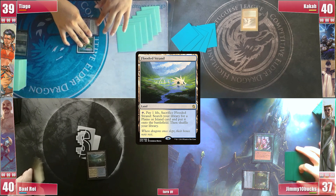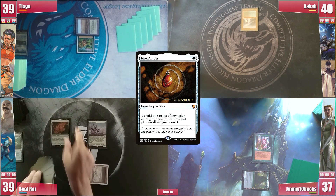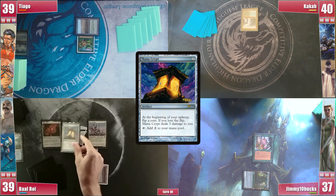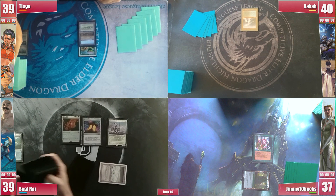Baal plays a Flooded Strand and cracks it for a Tundra. He short-cuts to an Esper Sentinel and still casts a Mox Ember, followed with his Mana Crypt. He's feeding a possible Dockside from Kaka, but he'd rather bypass any Rule of Law effects Tiago might have.